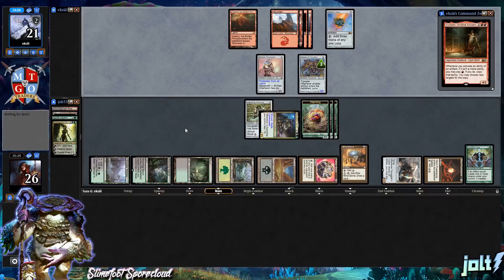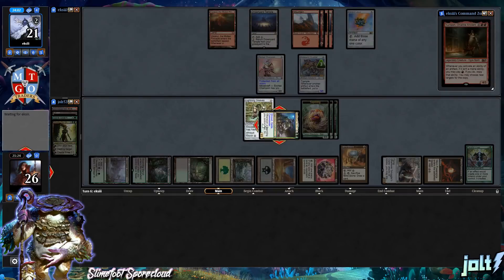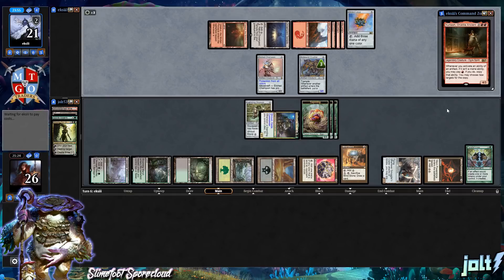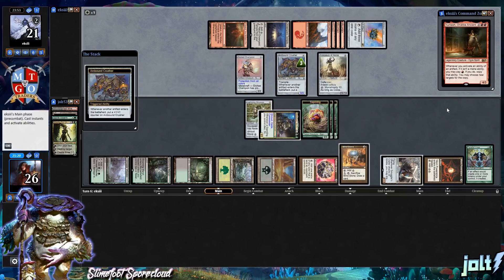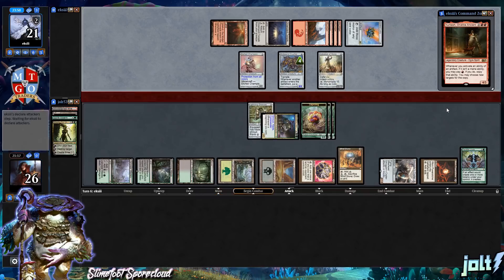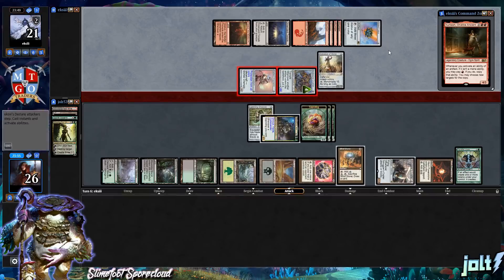As far as the deck goes, this is a green-black Aristocrats-style deck. We're running Slimefoot as the commander. Another way to amplify Slimefoot's ability to close the game is to add Aristocrats cards. We've got Blood Artist, Zulaport Cutthroat, and Falkenrath Noble. If you've been a longtime viewer, you may be surprised I'd run those — I have a very strange fascination with Aristocrats.